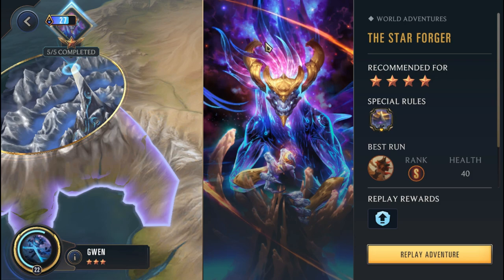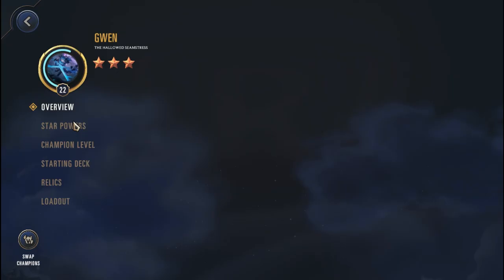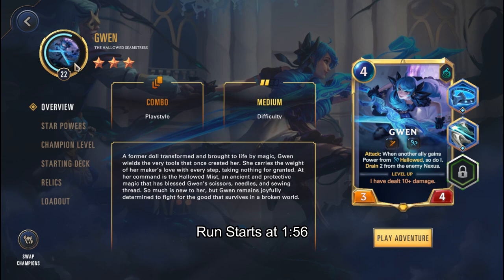G'day ladies and gentlemen, welcome back to the channel. I'm of course Zacatholos, and today we are going to be taking a look at the Path of Champions in Legends of Runeterra. We are going to be doing the 4-star Targaryen campaign against Aurelion Sol, and we are going to be using Gwen for today's adventure. So let's quickly get into the relics and get this adventure started.